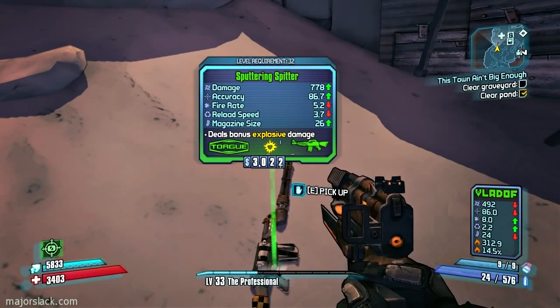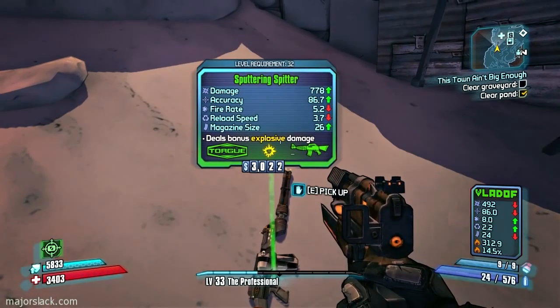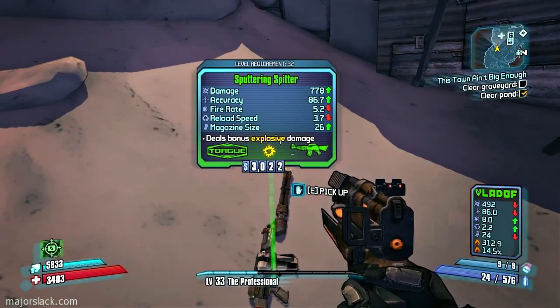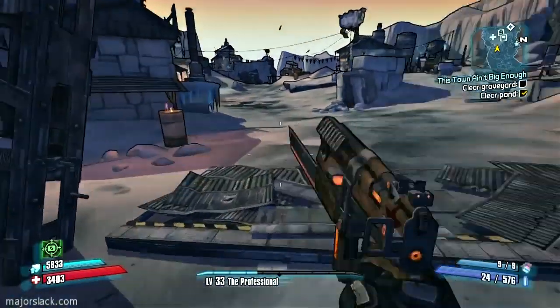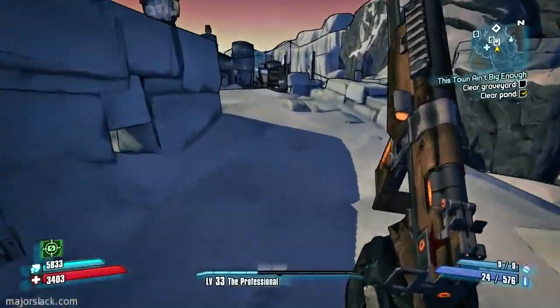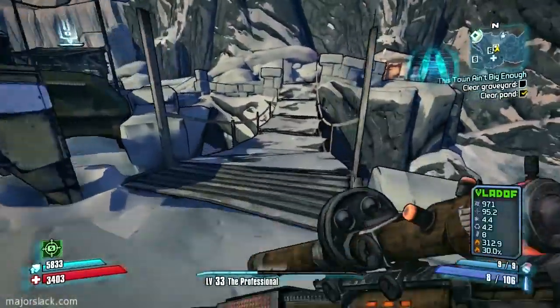Here's an assault rifle right here. Let's just check out the slack rating on this — it looks pretty good. You can tell by their price right away. 778 times 5.2 — 778 times 5.2 equals a slack rating of 4,045. Yeah, I'm looking for somewhere around the 5,000 to 6,000 range for a slack rating. Damage times fire rate — that's a little low; I don't think it's going to do.